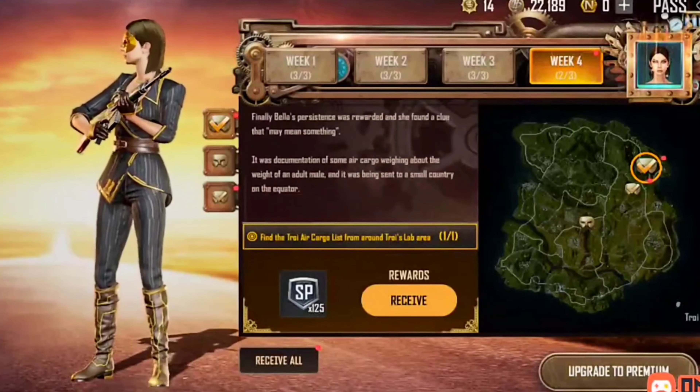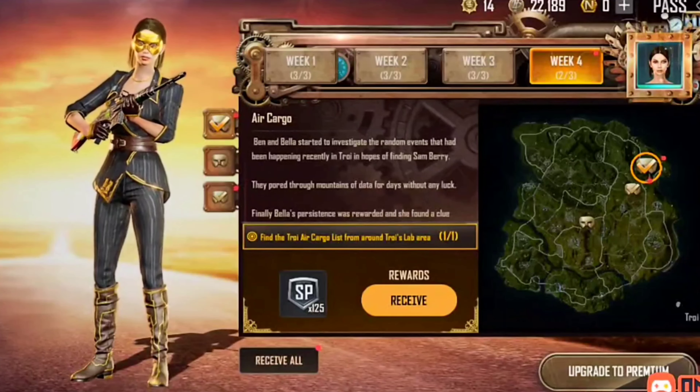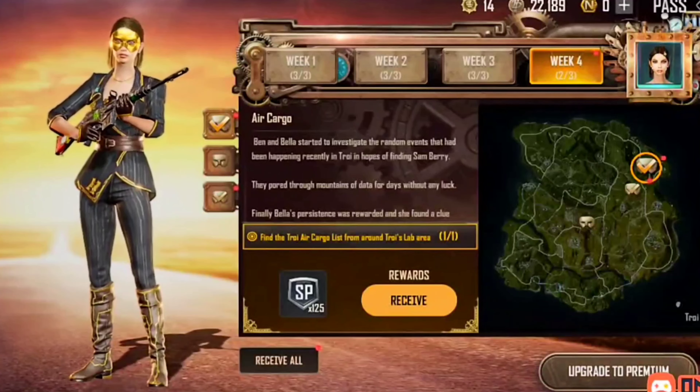Air cargo. You can read by passing the screen. In this you have to find one cargo list — Air cargo list. That is where we are.